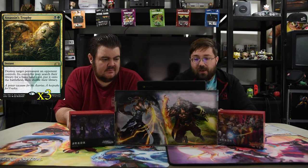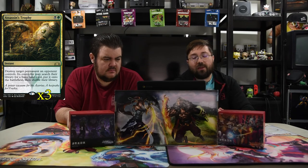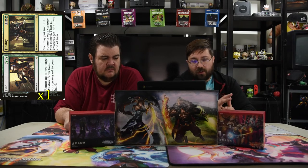Now for the spells. We have Assassin's Trophy — one black and one green instant that destroys target permanent an opponent controls; they may search for a basic land. It kills everything including enchantments. Next is Eliminate — one black and one, an instant that destroys target creature or planeswalker with converted mana cost three or less, which is cheap and hits a lot of big threats right now. Finally, Find // Finality: Find is two Golgari mana to return up to two target creatures from your graveyard to hand; or Finality for four black and green puts two +1/+1 counters on a target creature and gives everything else -4/-4 as a quick board wipe.